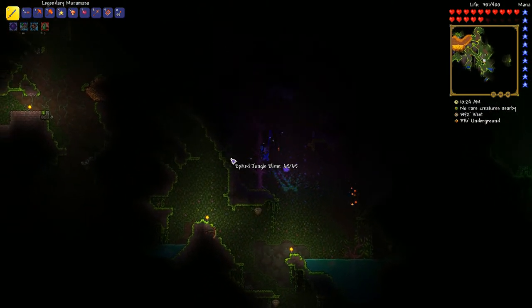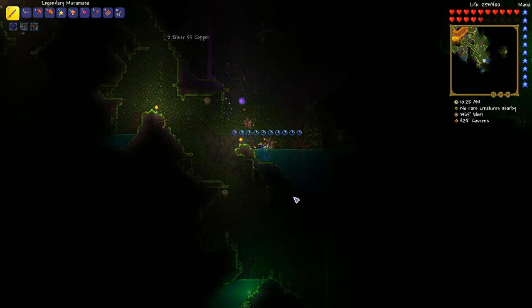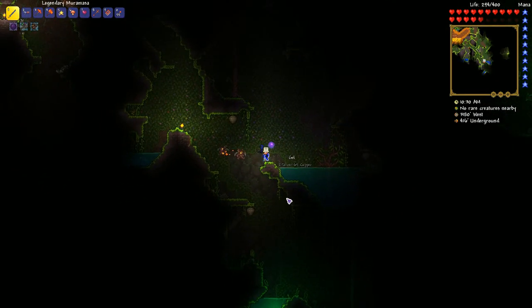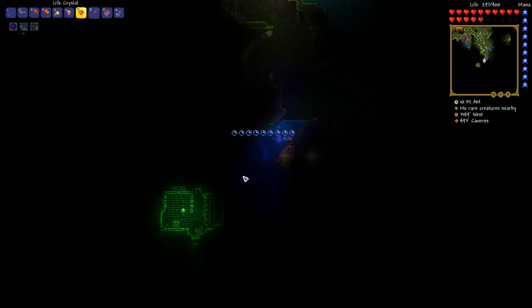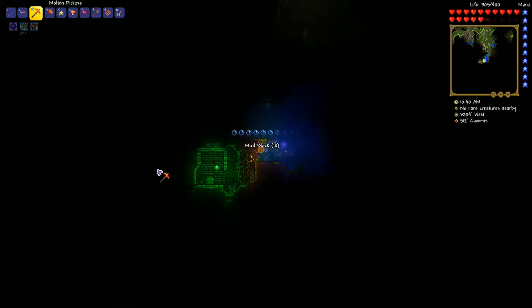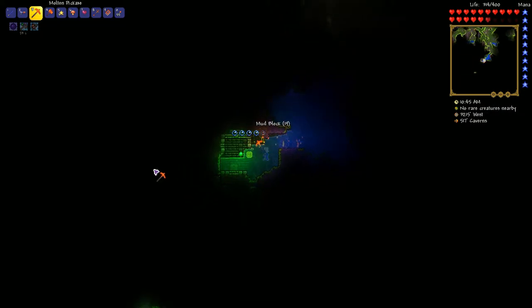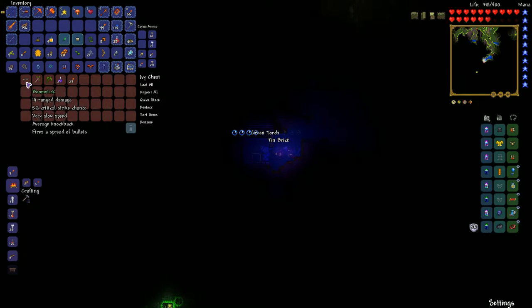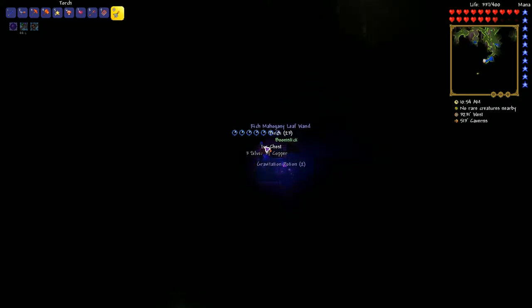Let's get all these guys. Jungle slimes give you stingers so you can kill them too — in this game you have to kill everything. That is the jungle shrine down there. You can get a lot of interesting goodies down there — like the boomstick, which is a very nice shotgun. Boomstick! Grav potions — pretty basic stuff, but still pretty awesome.